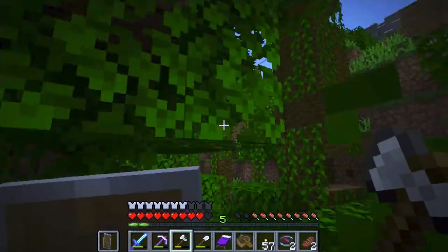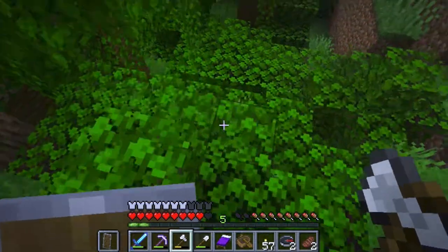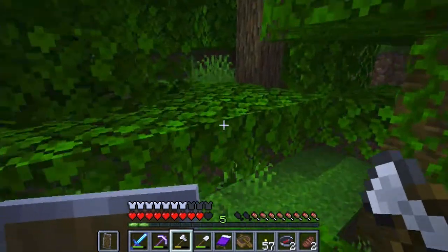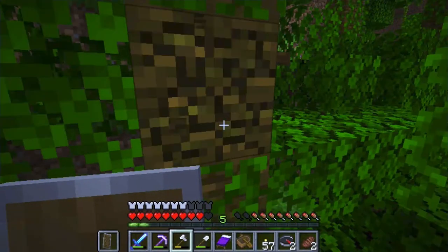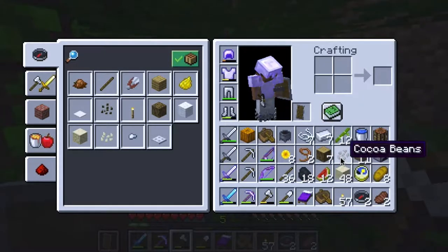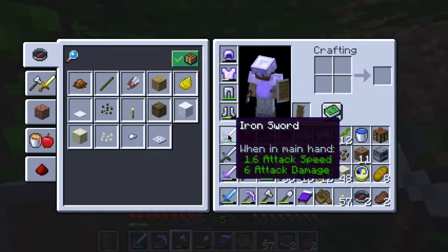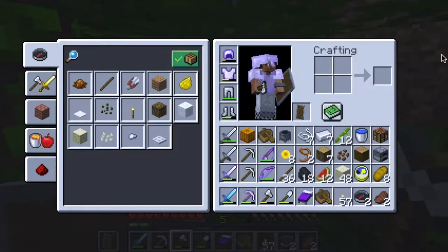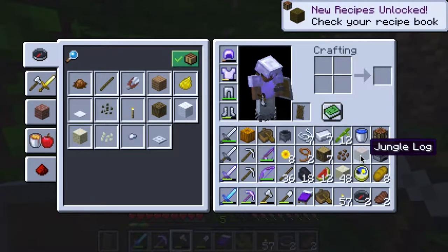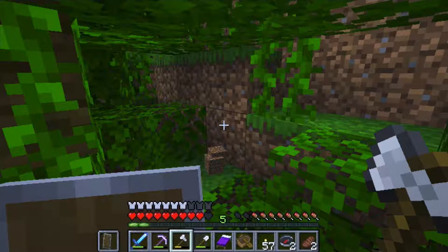Let's see what else we have down here. I found bamboo on the floor so I wonder if there are more things. What kind of wood is this? Why am I not able to collect anything? Oh — that's why: cocoa beans! I need to get rid of some inventory. Jungle log — okay, might as well keep it.